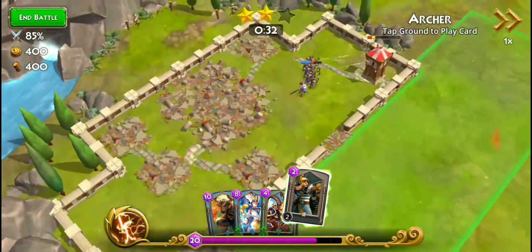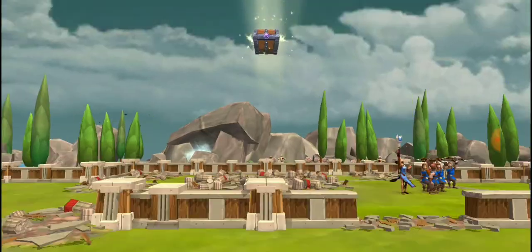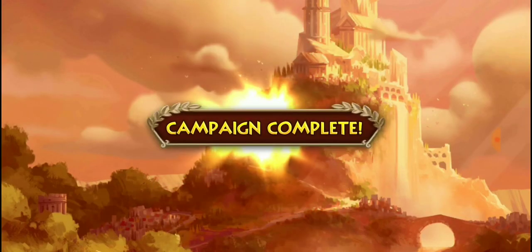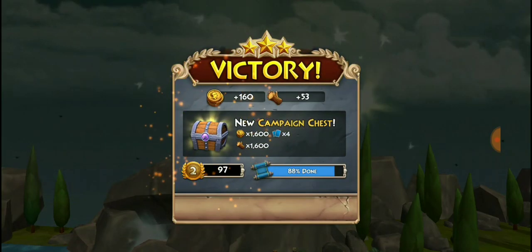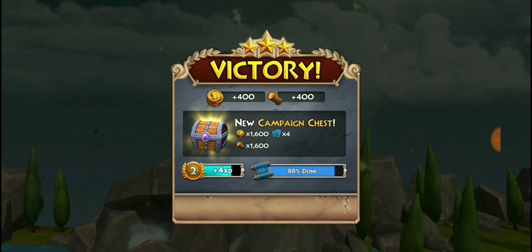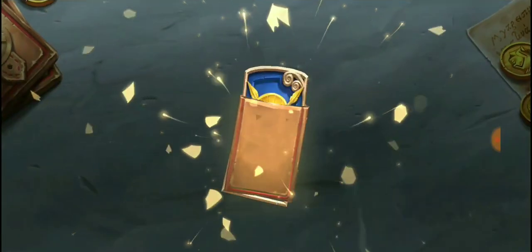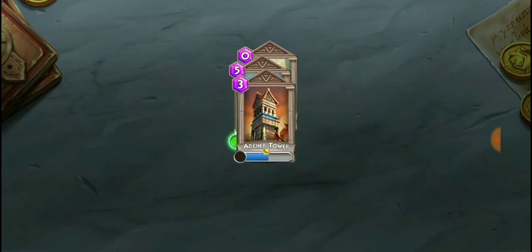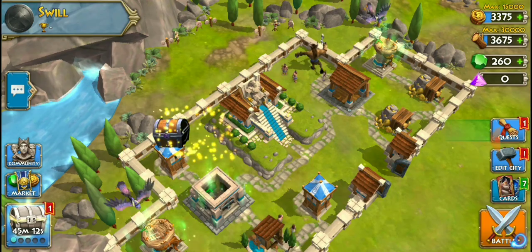All we gotta do is get the archer tower down and there's three stars instantly — 30 seconds left. Got it! We got a chest off of this one. The campaign's complete now! I want to go back and get the other ones we didn't get three stars on — maybe we get some kind of bonus. We want to make sure we get all three stars, I don't want to leave anything on the table. That's a three-star victory — going home, let's continue!